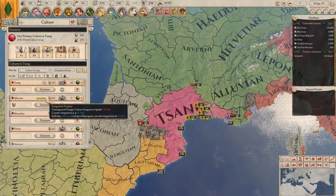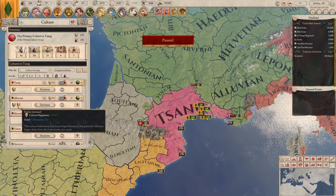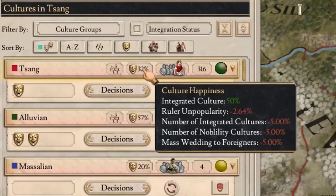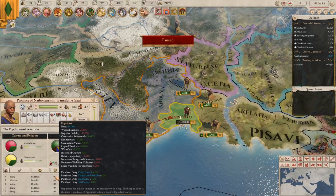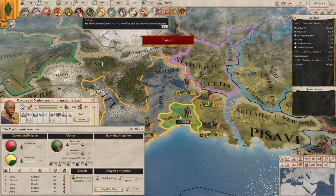While integration is ongoing, your nation will also suffer from a substantial penalty to stability. Once integrated, the culture can now promote their pops to all class levels, and are treated as if they were your primary culture. But there are drawbacks to this mechanic. Every additional culture that is integrated and has full civic rights will lower the happiness of all of your primary culture pops, including those that have already been integrated previously. In functional terms, this means that you'll have to decide between assimilating or integrating the cultures in your empire, but integration remains an excellent choice for larger cultures that would otherwise take too long to assimilate.